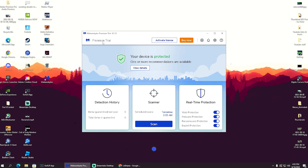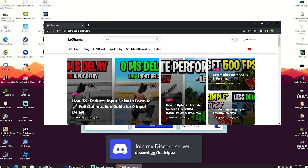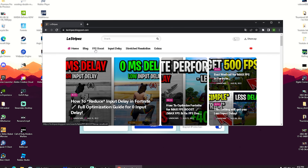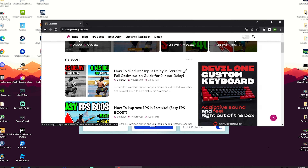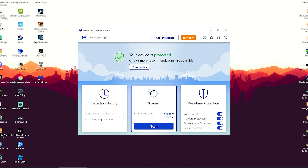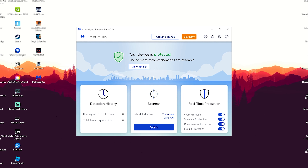The tool we're going to be using today is called Malwarebytes Premium. You can get it from my website — just click on the first link in the description, which will take you to an FPS boost post that redirects you to the official site. Once you get it on your PC, this tool is insane because it literally detects all kinds of malware on your PC.